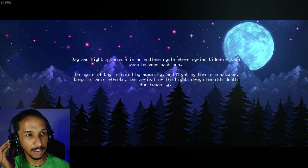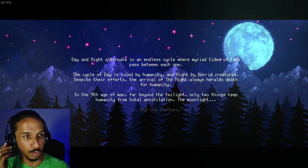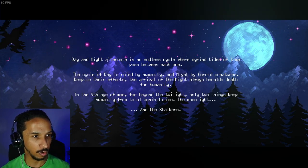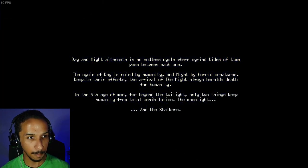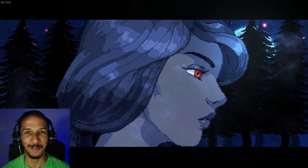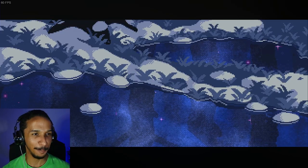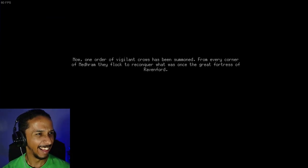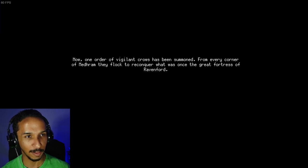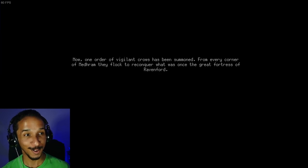Day and night alternate in an endless cycle where myriad tides of time pass between each one. The cycle of day is ruled by humanity and night by horrid creatures. Despite their efforts, the arrival of the night always heralds death for humanity. In the ninth age of men, far beyond the twilight, one order of vigilant crows has been summoned from every corner of Medram. They flock to reconquer what was once a great fortress of Ravenford.